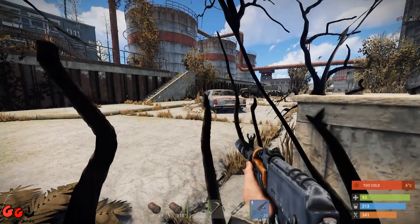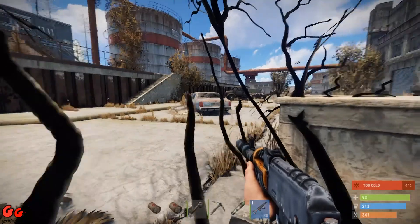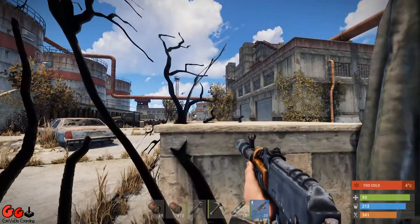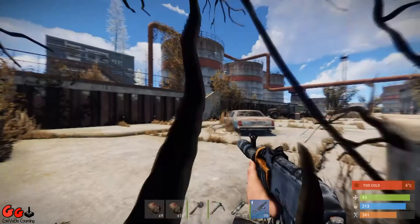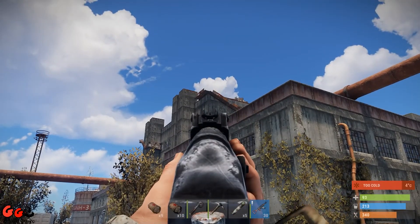Welcome to part 3 of the Monument Puzzle Guide. Today we're going to be looking at one of the puzzles at launch site. It's the main puzzle, I believe. It involves the loot that spawns on top of the building where the helicopter is.